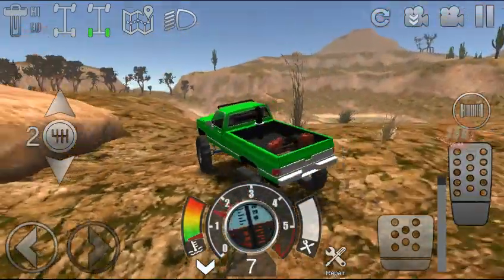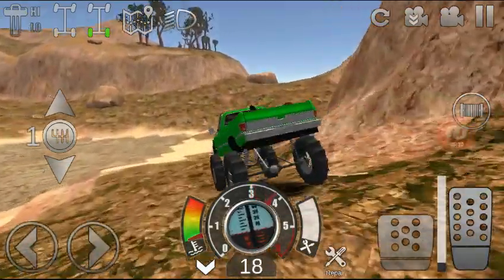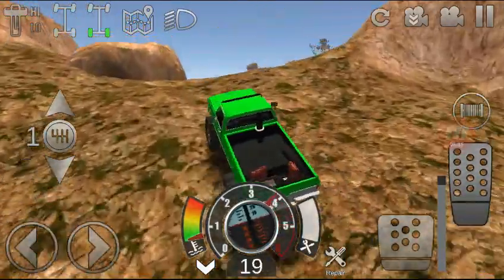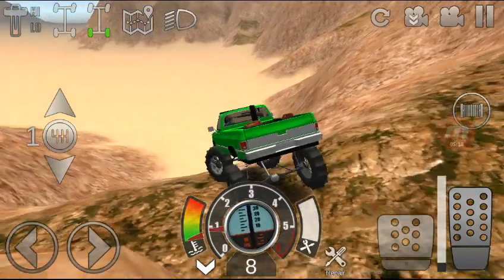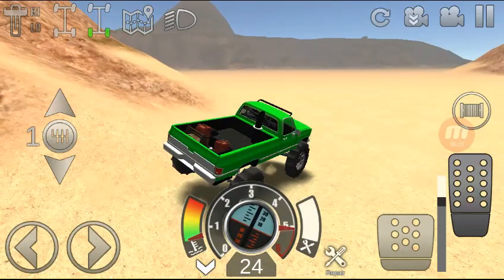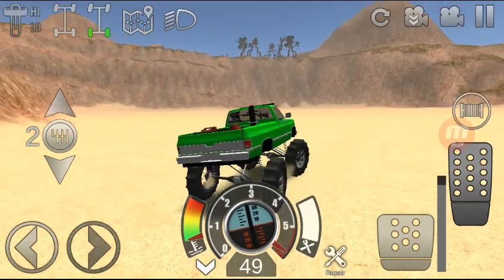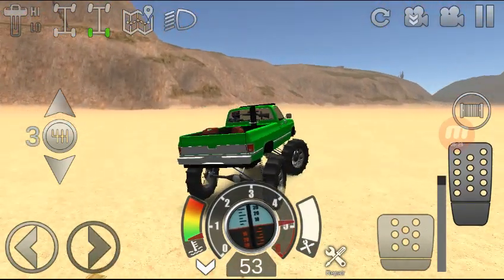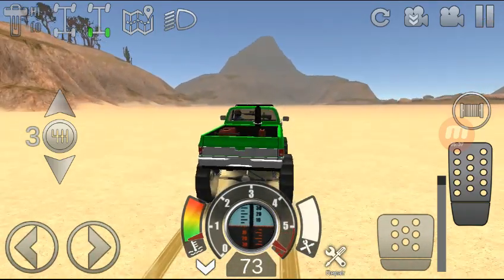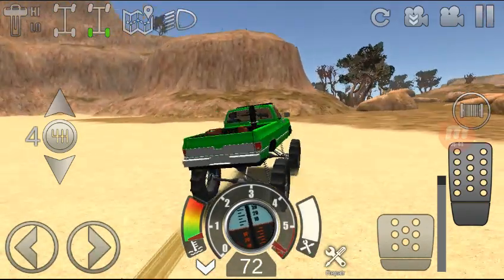When I hit jumps I normally just try to let off the gas and let it roll through, because when I try to correct this thing in the air it doesn't want to do that. Let's give it a good speed run — hitting 60 and I can still turn, almost getting crazy. Going 80 you can still do some turns as long as you're on flat ground.